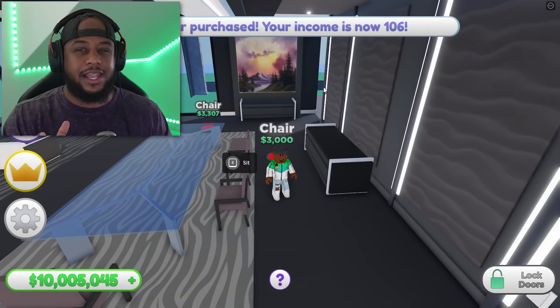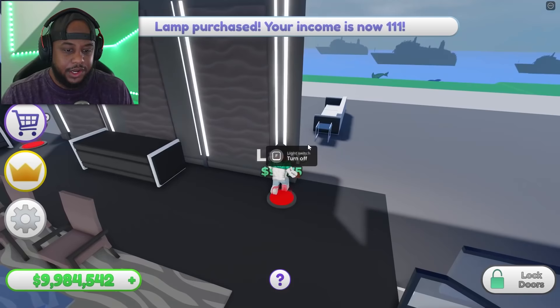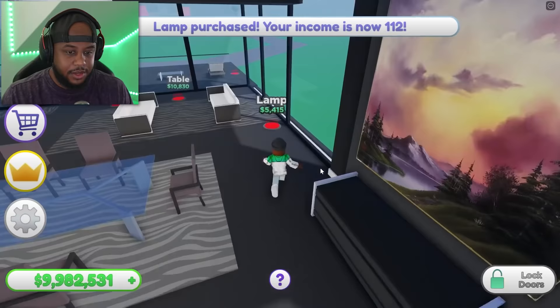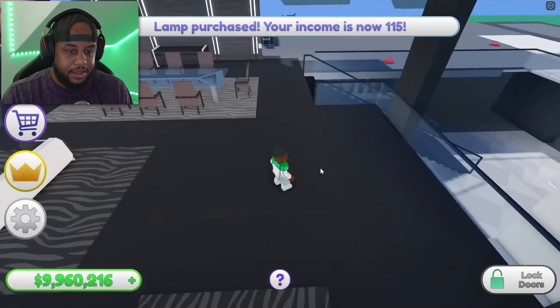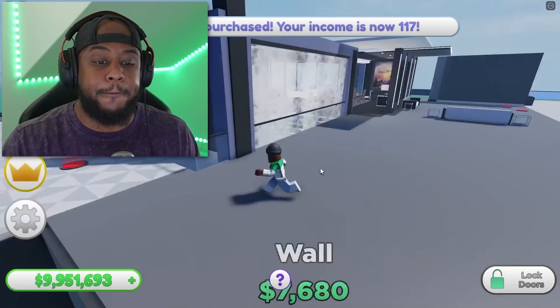Like everything is costing a lot — these chairs are three to four thousand each. What, for a chair? All right, there's a lamp, another lamp, a table, and another lamp. This is how we're looking so far. Let's get a wall.